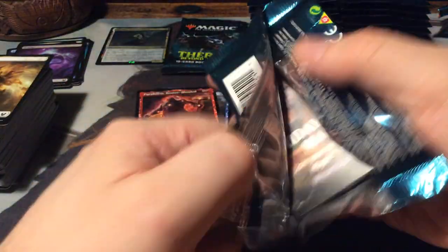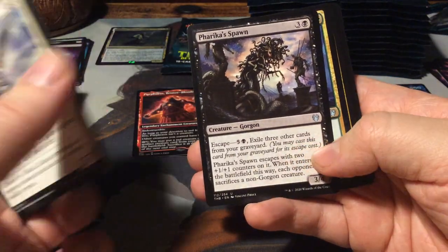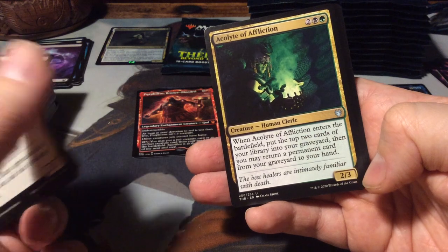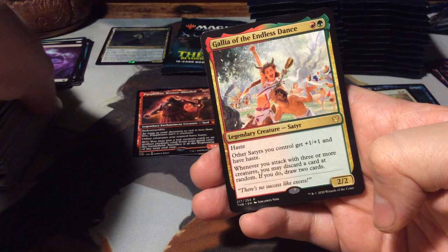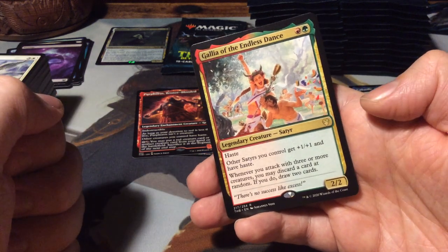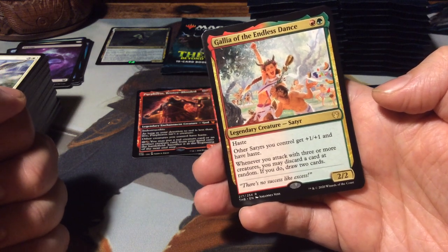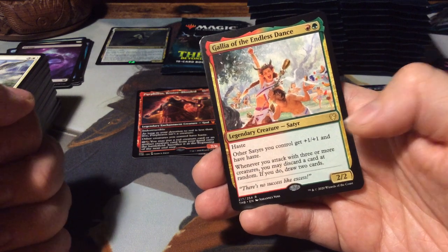Almost at one third of the box. Farika's Spawn. Warden of the Chained. Acolyte of Affliction. And as a rare, Galia of the Endless Dance - Satyrs dancing around! It's only a 2-mana 2/2 with haste. Other Satyrs you control get plus one plus one and have haste. Whenever you attack with three or more creatures, you may discard a card at random - if you do, draw two cards. Very cool.